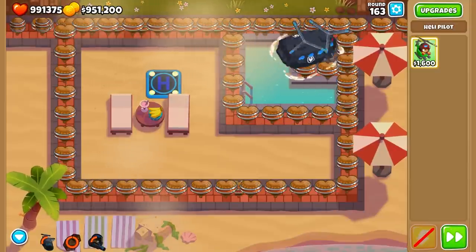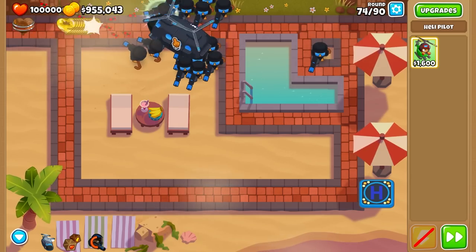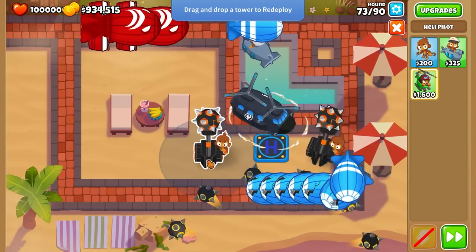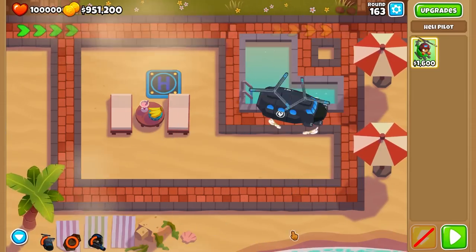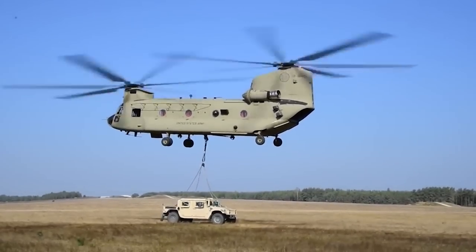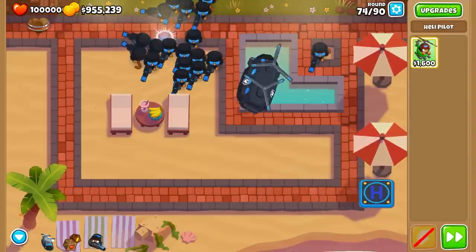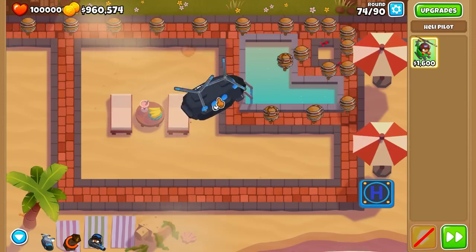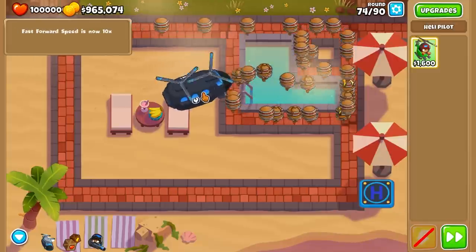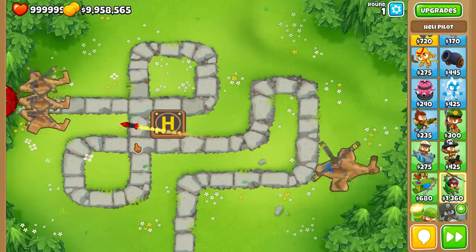The second helicopter tier 5 upgrade is the Special Poperations, with an in-game cost of $30,000 cash. The Chinook has three abilities: Marine, which deploys a machine-gun-wielding marine monkey; Supply Crate, which drops two crates full of cash and lives; and Pickup Tower, which repositions one tower to another location. The Boeing CH-47F Chinook Helicopter is perfect for this job at $32 million. The Marine ability costs $2,400 plus $17.20 per second for bullets. The 36x36x36 plywood crate for the drop ability costs $456 per use but gives $4,500 cash in return, and we carry over the $500,000 helipad cost.